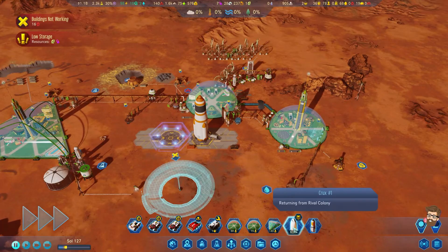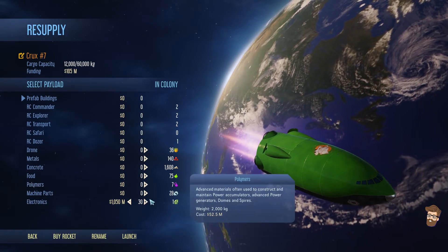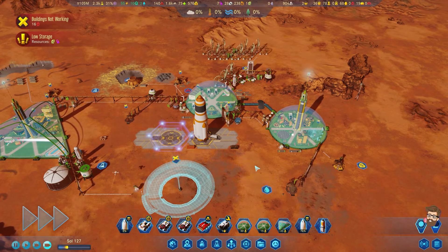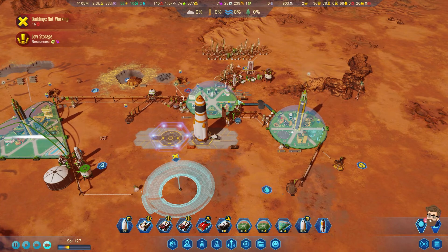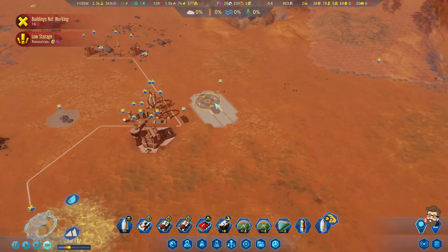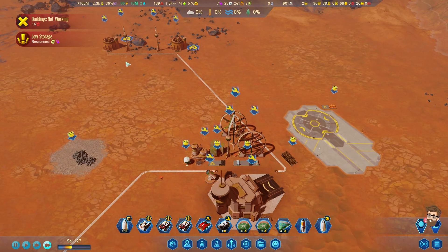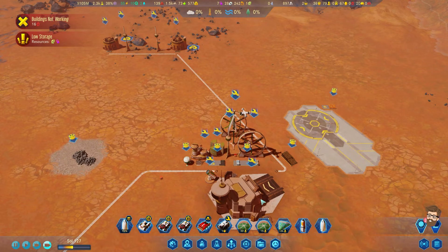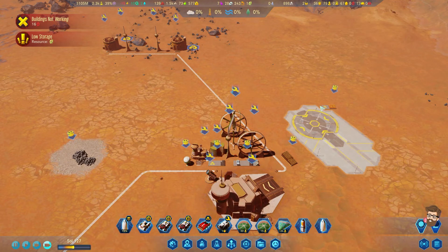Wait a minute — he is returning. Perfect. I'll bring this rocket down here with all the electronics, and also realizing that this whole thing has gone offline. This entire facility has gone offline — I wasn't even paying attention to it. Also, it can be repaired up here with the machine part.